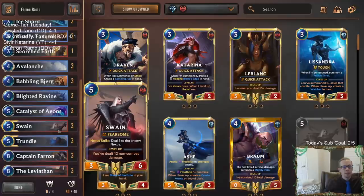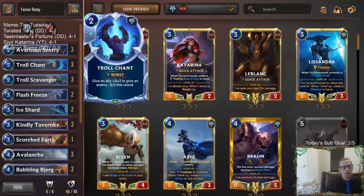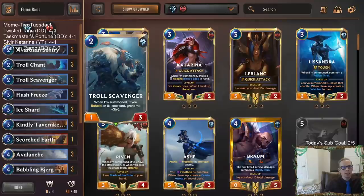That non-combat damage is how we level up Swain — we need to do 12 non-combat damage — and that's what Blight Ravine, Avalanche, and Ice Shard are for. Besides that we got some blockers: Sentry and Troll Scavenger, since we have the six-eight drops, we should have an eight-drop in hand quite a bit.